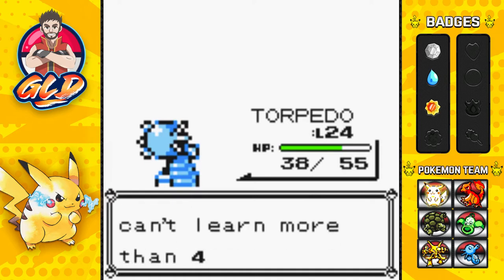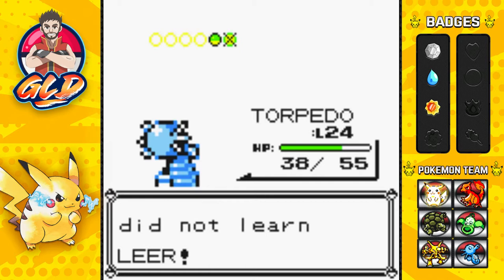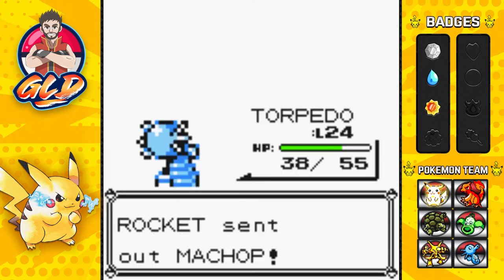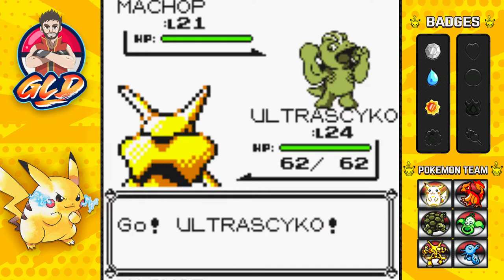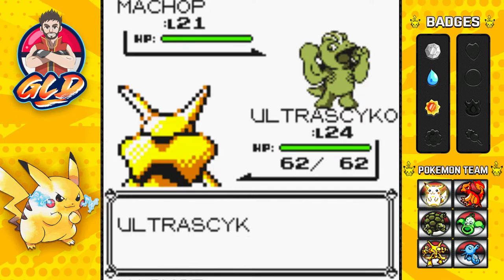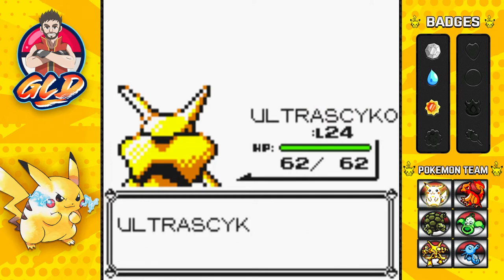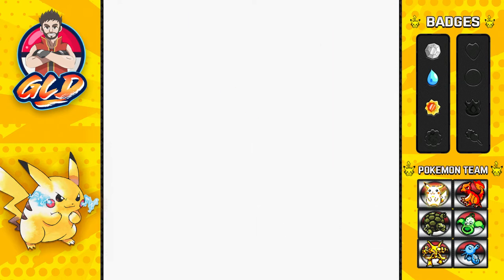Torpedo is trying to learn Leer, and this is a move that I kind of don't want to teach it, so we're good where we're at. Here comes a Machop - easy pickings for Ultra Psycho right here. Machop, you buff AF. But here we go with a Confusion attack - let's see if this one works. And look at that, say goodbye. So our Pokemon are doing pretty good right there.